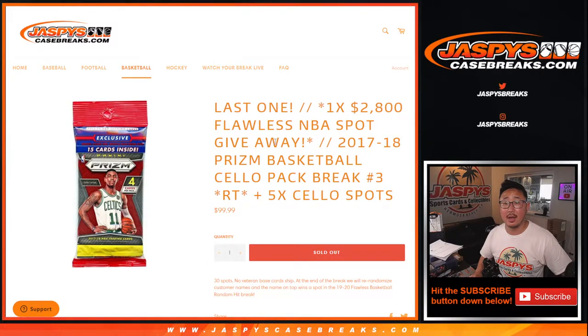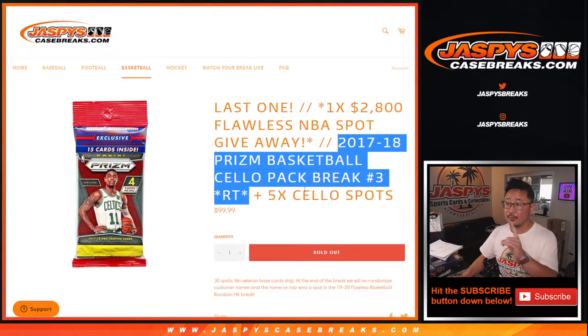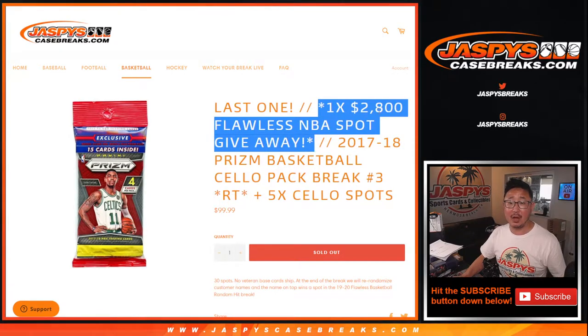Hi everyone, Joe for jazpyscasebreaks.com coming at you with 1718 Prism Basketball Solo Pack Break No. 3. We've got a few randomizers happening here — three different dice rolls. First dice roll, we're giving away five spots within the pack break itself. So if you bought a spot straight up, you've got a chance to win an extra spot, which would help you at the very end. Second dice roll will be the break itself, and the third and final dice roll will be for that flawless random hit spot. That video is going to be coming up in a separate video.